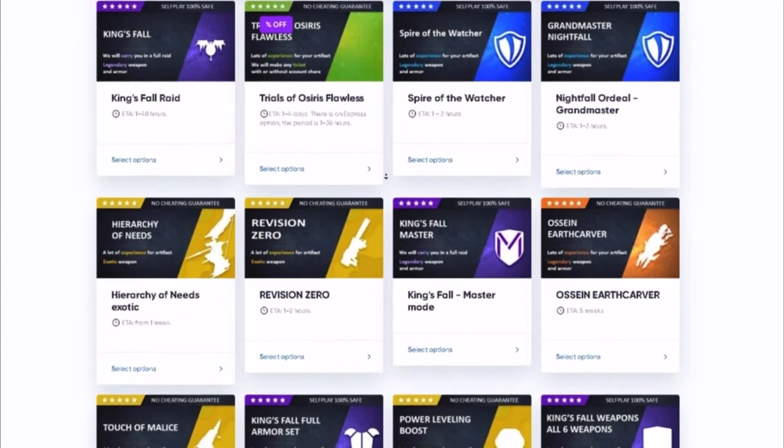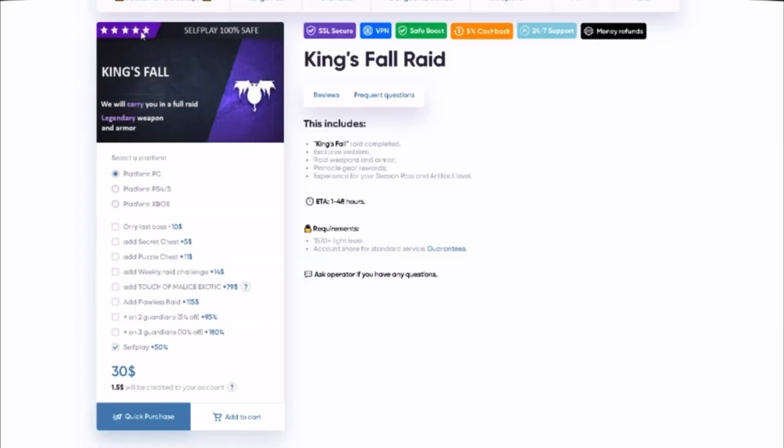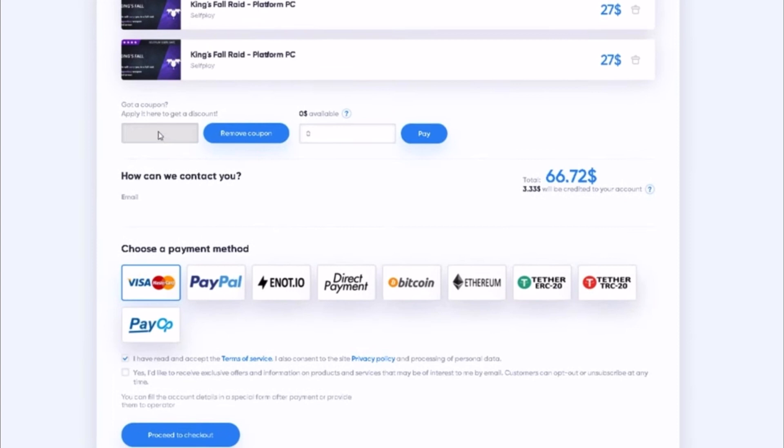All the services can be done without account sharing — you don't need to give your login or password. To order a service, choose the self-play option, select something you like, choose your platform (for example, PC), go all the way down and click self-play. After you're satisfied with what you're going to purchase, add to cart and click purchase. Then go to your coupons and type code HECTIC for a 15% discount on all products. Type your email so they can contact you, then choose a payment method and check out. I'd highly advise this service — the best part is you can contact an operator at all times, 24/7.